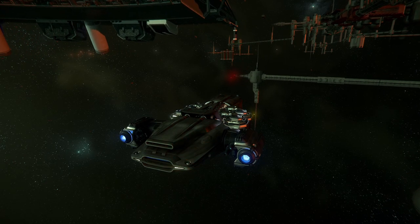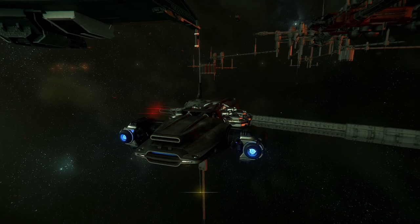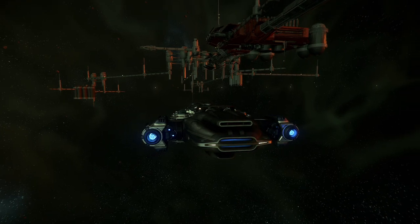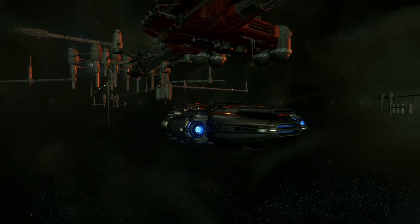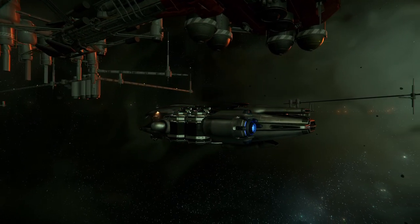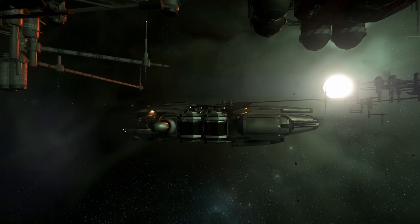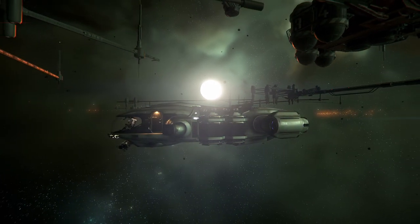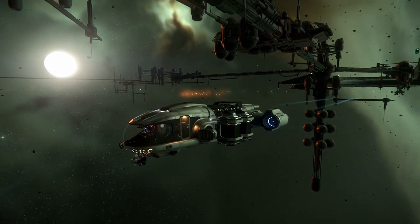To start out with this gameplay loop, you're going to need a mining ship — whether that be a Prospector or a Mole. The Grey Cat ROC will not apply to this, seeing as how it mines gems and those are currently unable to be refined. For the purpose of today's video, I'm going to be taking the Prospector out and mining some Laranite and Quantanium.